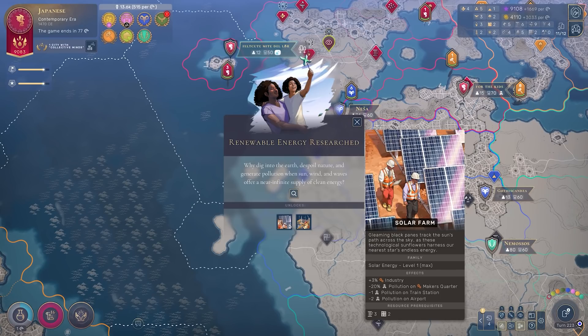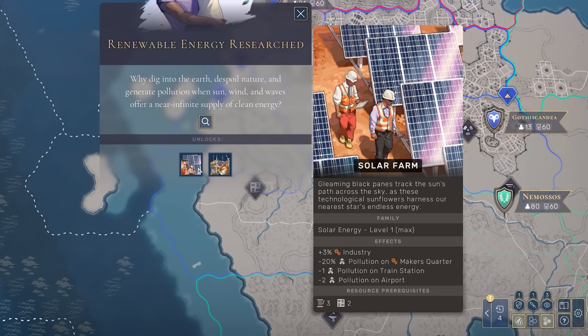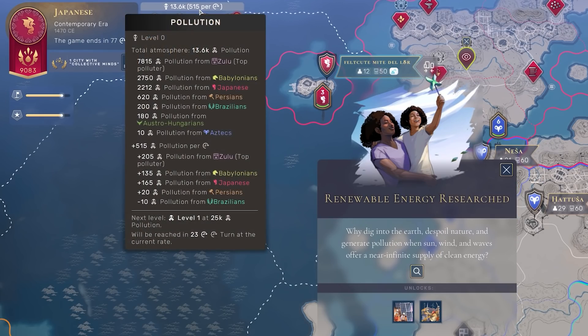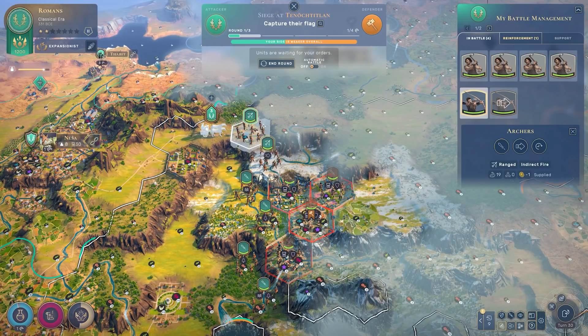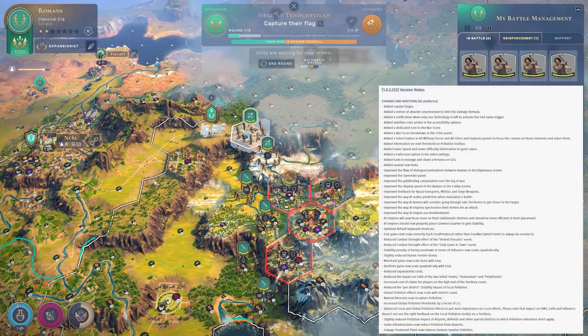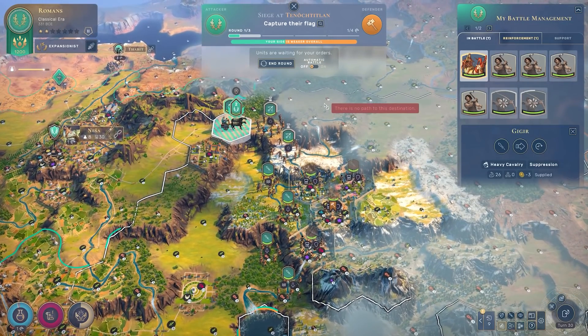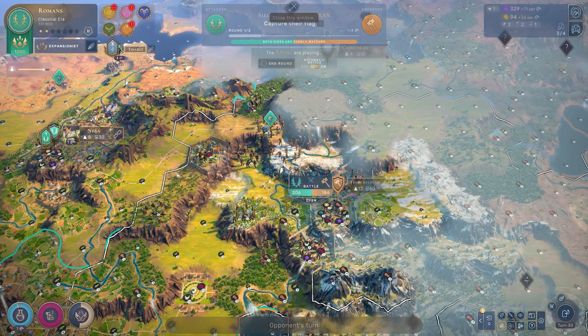Away from the transparency discussion, we've also seen adjustments to specific yields and how we can mitigate pollution. Across the board, it now requires two and a half times as much pollution to reach pollution level one, and then pollution level two. But not just that — we now have much clearer ways to reduce pollution. Wind energy and similar infrastructure now provide negative pollution benefits, so districts and infrastructure can reduce pollution. It's not just planting forests, although planting forests as carbon sinks is also now more effective at reducing pollution. Is pollution fixed? Overall, probably not — could we see more climate change and environmental impact features in Humankind? Absolutely. But that's a great start, and I'm really pleased with how it's shaping up.